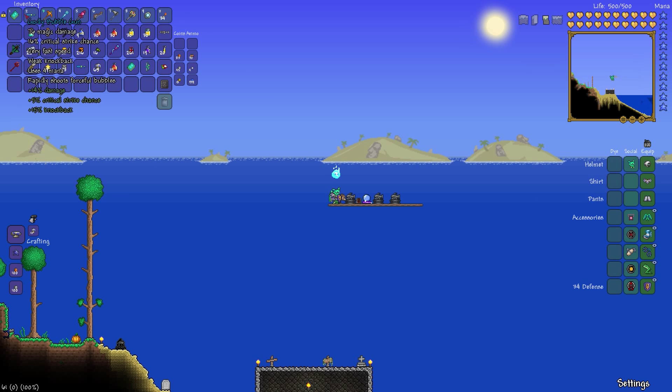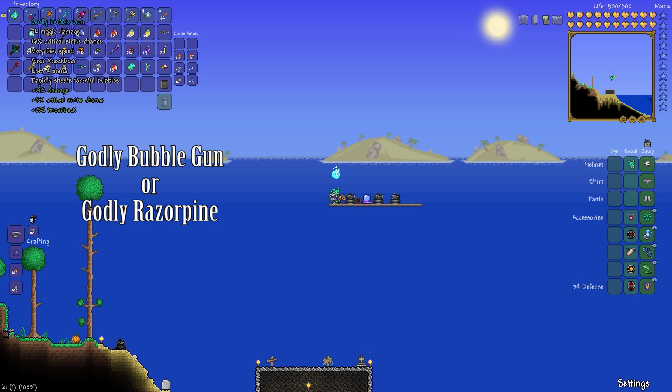Now as for a potential weapon, make sure you have the bubble gun — godly prefix is very preferred. If not, have the godly razor pine.